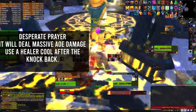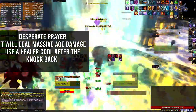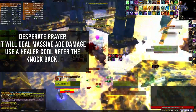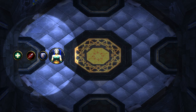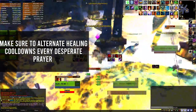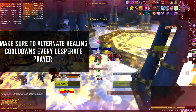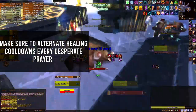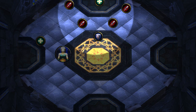Lastly, Maiden will use Desperate Prayer, which will knock the whole raid back, then deal massive AoE damage to the whole raid for 6 seconds, applying a debuff that will deal 1 million damage if not cleansed. To cleanse this debuff, have the whole raid group up and get knocked into the left fountain, then have one of your healers use an AoE healing cooldown such as Tranquility. If you are using Tranquility, you'll need two healers with Tranq or a healing-touch healer with a Tranq cooldown reduction. The whole raid group will want to rotate clockwise to the next fountain and repeat this process until Maiden is killed.